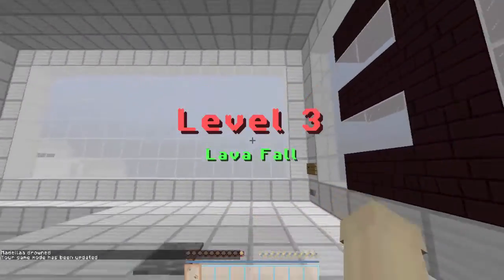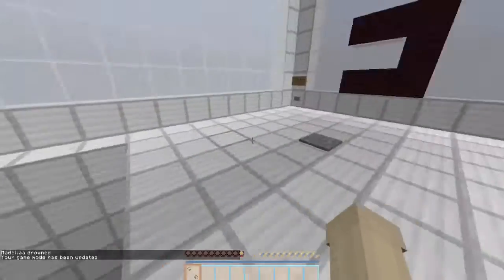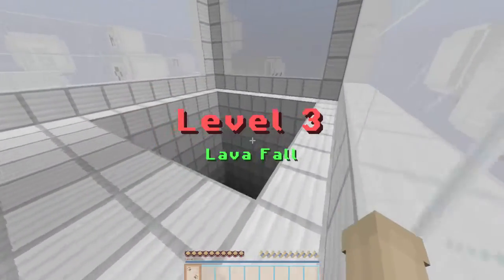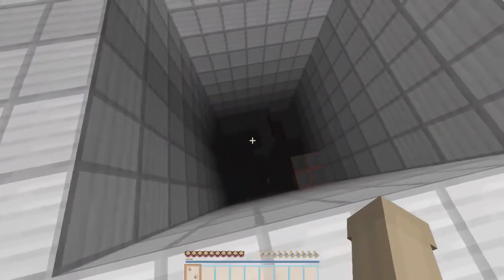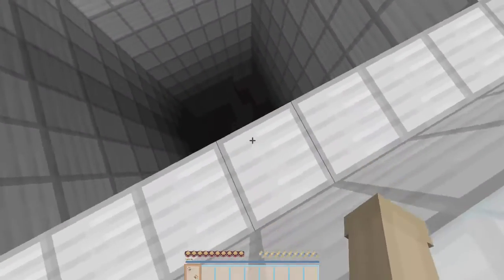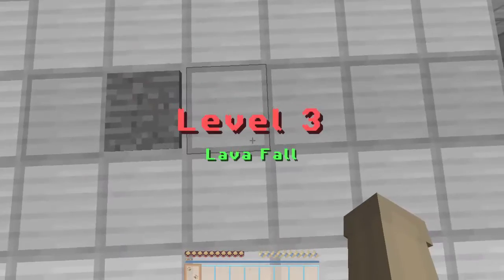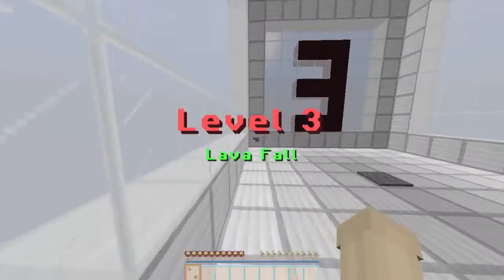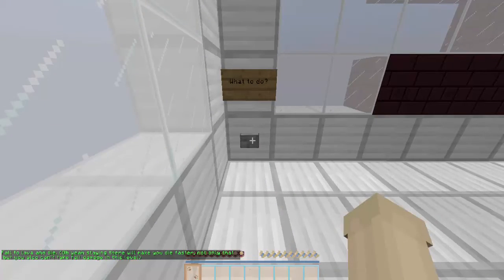This level looks harder. What do we do? I'm guessing we have to fall into lava, but I have no idea. I guess that's not how you do it. Let's just quickly ask for a hint. Okay — fall into lava and die.